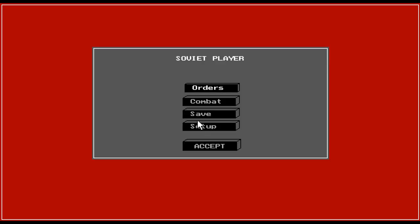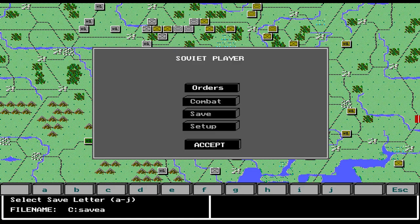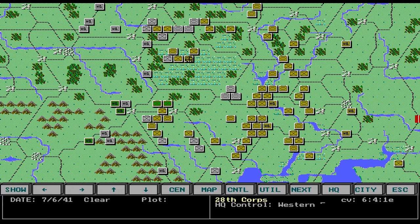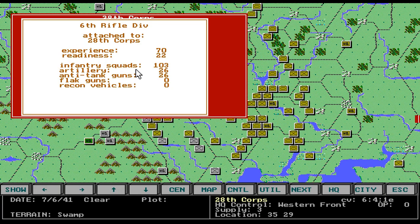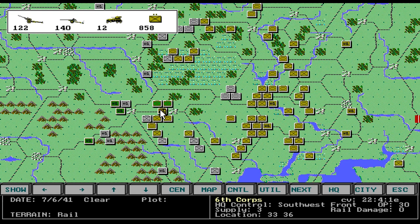You can actually look at a squad. That's a rifle division — infantry squads. They don't really tell you the exact count. So that's my episode 22 of War in the East — but it's not really War in the East, it's War in Russia — just to show you what War in Russia was like.